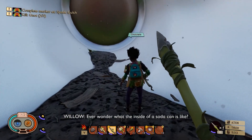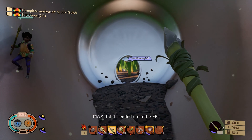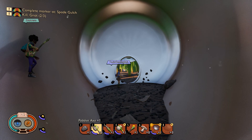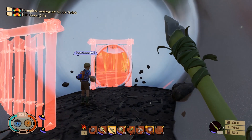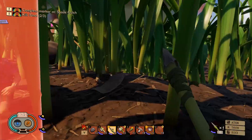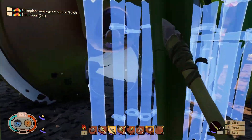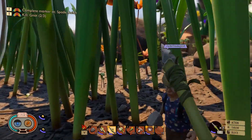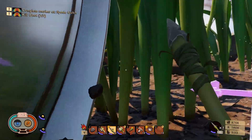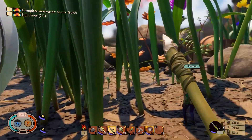Ever wonder what the inside of a soda can's like? Can we build in here? Check if we can put a door on the front. Can we wall off the entrance? We might be able to wall off the entrance. Oh my god, you guys want to live in a soda can? There's spiderwebs all around us. Never mind, fuck it. There's spiderwebs on the other side — off to our right. We need to harvest them.